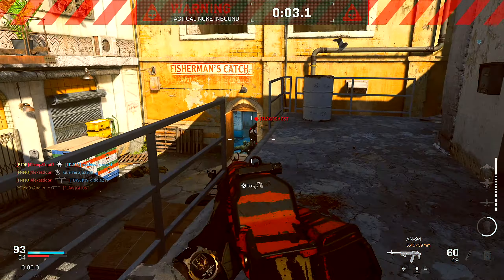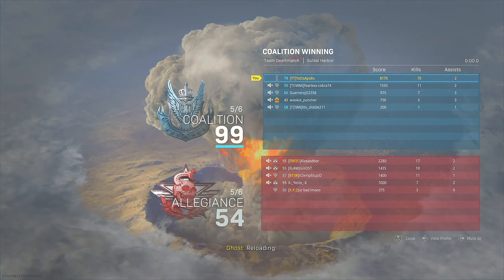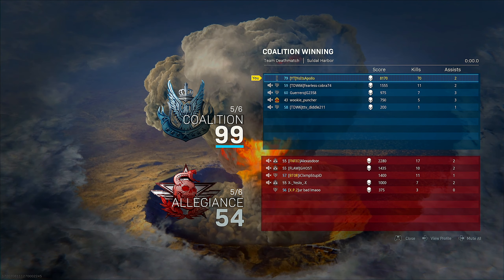66 kills. That's the new AN-94 in Modern Warfare and also the best class setup you guys can possibly run on the AN-94. If you guys enjoyed today's video, please be sure to leave a like and subscribe to the channel if you are new. The support is greatly appreciated, and I will catch you guys in the next video.